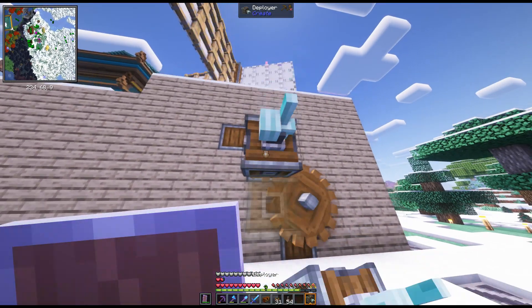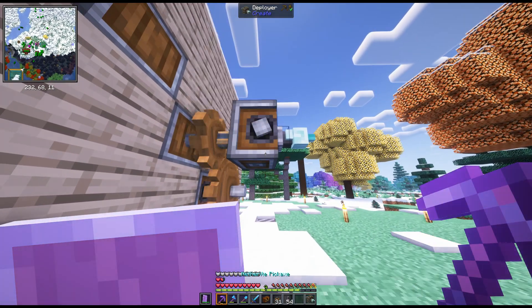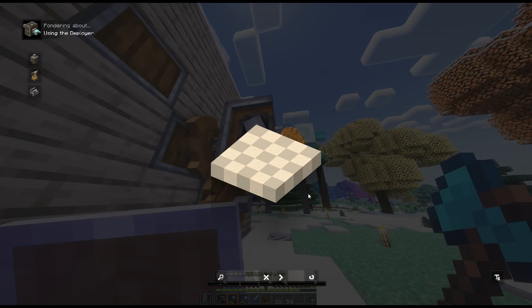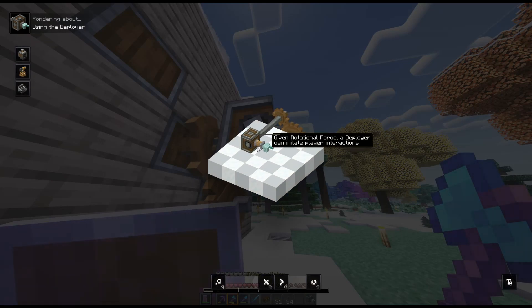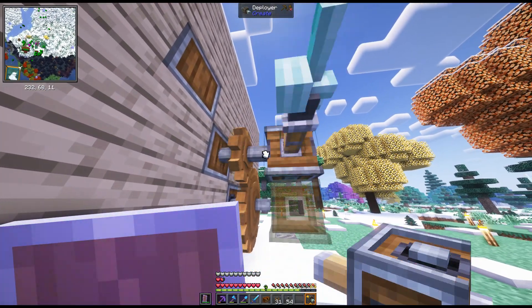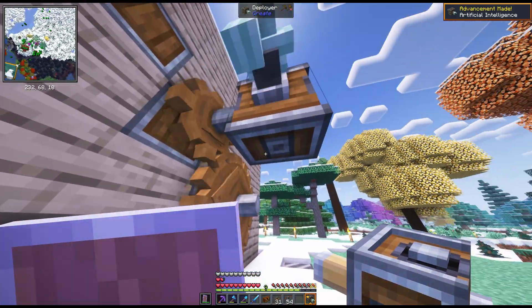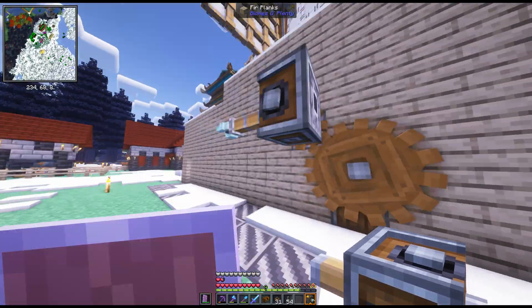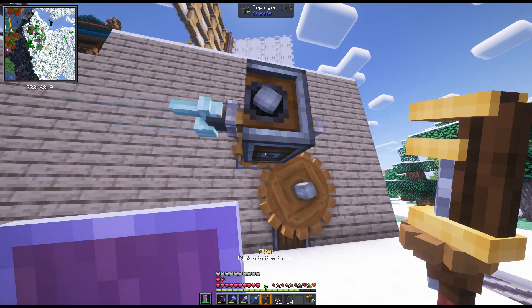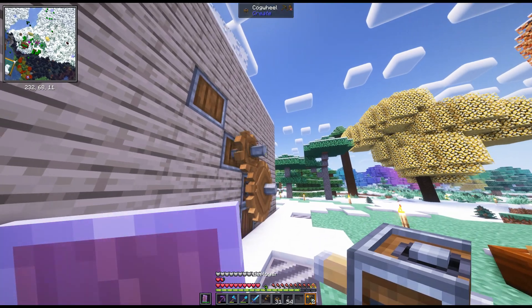I gotta figure out how this deployer works. It's side-operated. Maybe you can input on the bottom or something? Clicking with an item sets the filter — oh I see, that's what that is. If I place it facing down — that's upside down now.